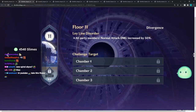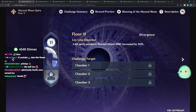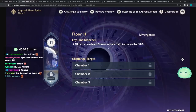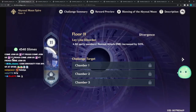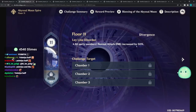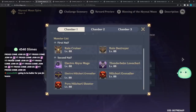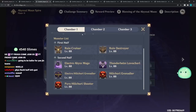For Floor 11, all party members' normal attack damage is increased by 50% straight off the bat. This is good for Eula, a main DPS Noelle, or if you're running C6 Noelle auto-attacking. That's a Yoimiya buff, a Raiden buff - really anyone who basically auto attacks. Itto and Ayaka are more charge attack focused.